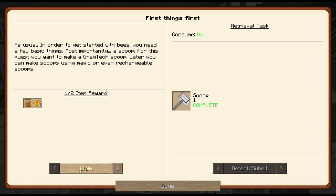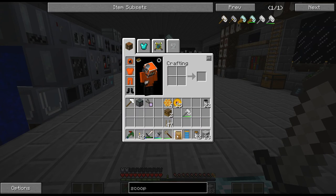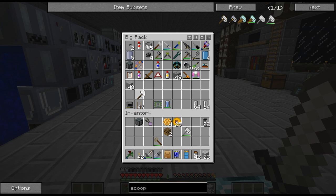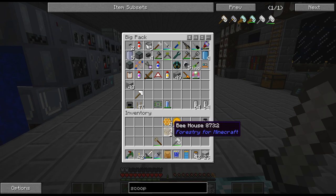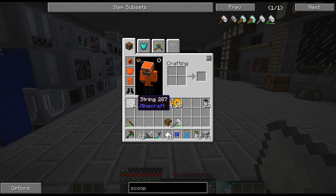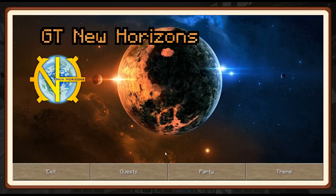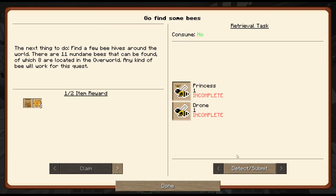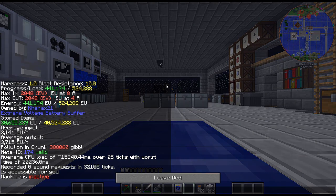We get a loot bag - I'm definitely going to open these up. We get coins which I can buy bees with, so that's really helpful. We get discuss sugar and string. So there is the first quest. The next one we need to find a princess and a drone. Let's go ahead and sleep here.